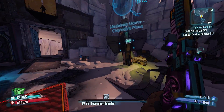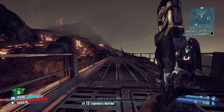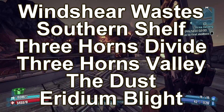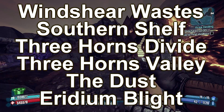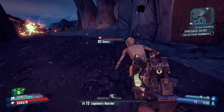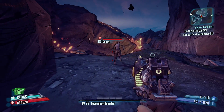You must do this without fast traveling, without using a vehicle, and without dying. The fastest route is Windshear Waste to Southern Shelf to Three Horns Divide to Three Horns Valley to The Dust to Eridium Blight. Once you arrive, Geary will punch you once before jumping into the lava to kill himself. As long as he punches you and then jumps into the lava, you know you did it right.